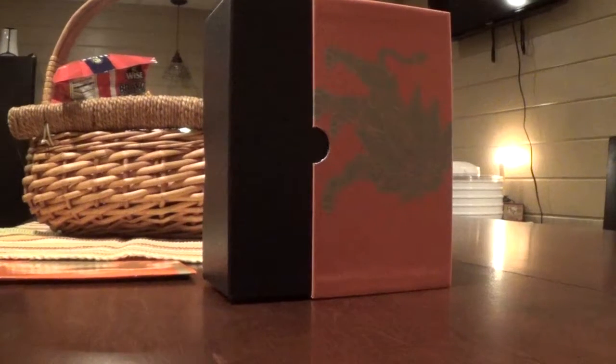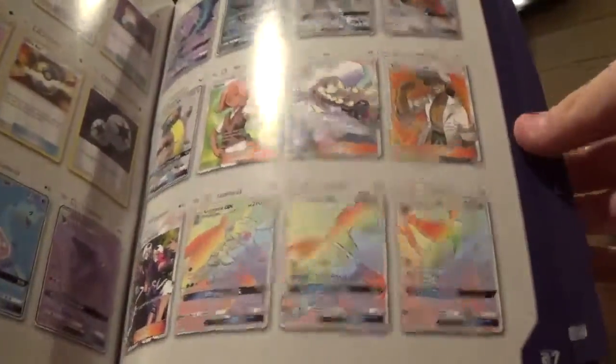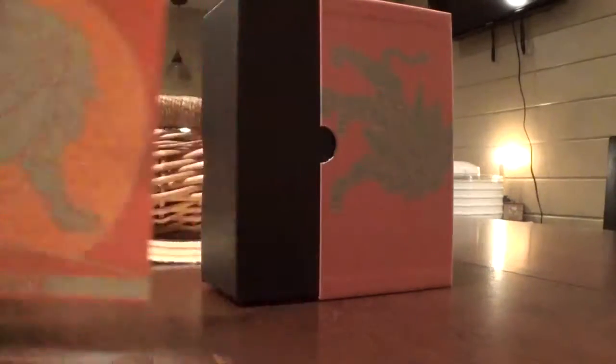I'm going to set that over here. And then the checklist — if we go to the end, it will show us the cards. Got some good cards. Here's three of the Rainbow Rares. And in this set, they have a bunch of Secret Rares — more Rainbow Rares. A lot of Secret Rares. I'm trying to get one of those. I'll set that back here.